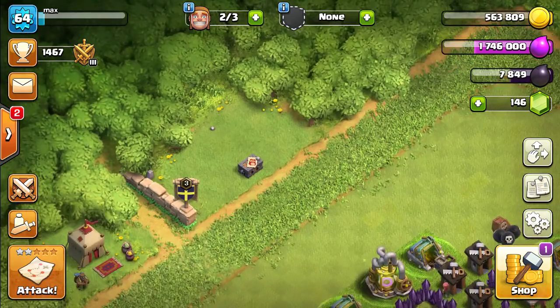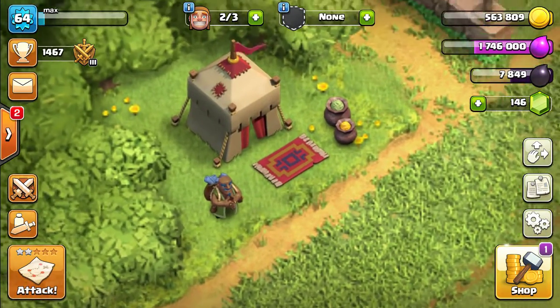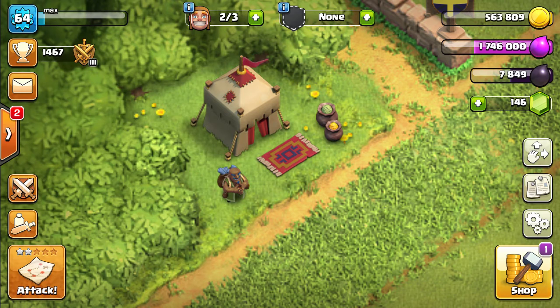Right next to the clan games space you find the trader. So this is your trader — he arrives on your Town Hall 8, he stays over there, and he keeps showing you the trading things which you can trade with him.